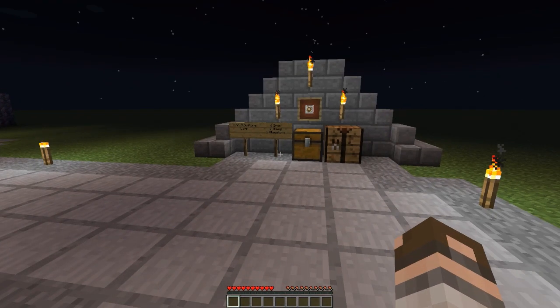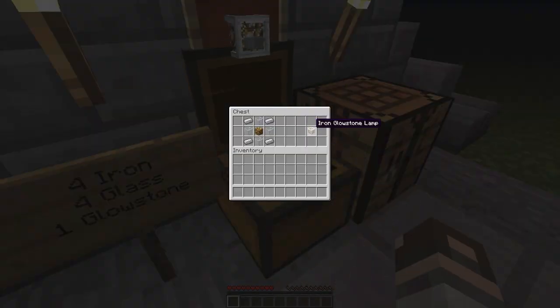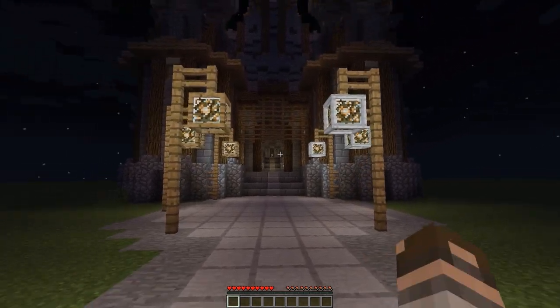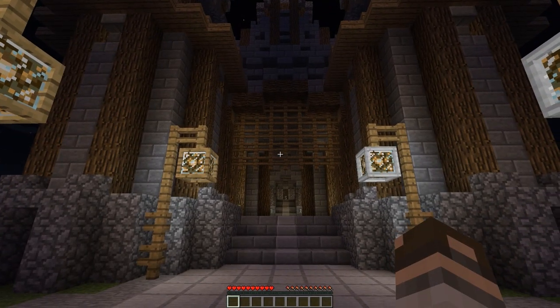On the other end we have the Iron Glowstone Lamp. It's 4 iron, 4 glass, and 1 glowstone, and then you get the Iron Glowstone Lamp. Here they are in action — Wooden on the left and Iron on the right. They make great street lamps and are very pleasing to look at, and do provide a decent amount of light as well.